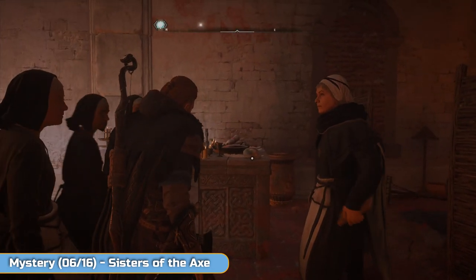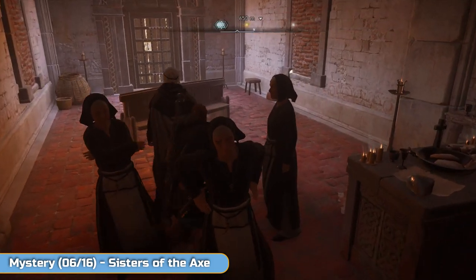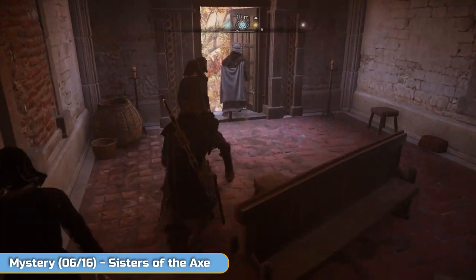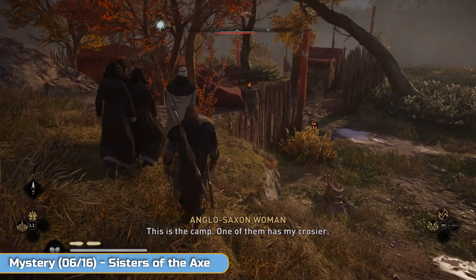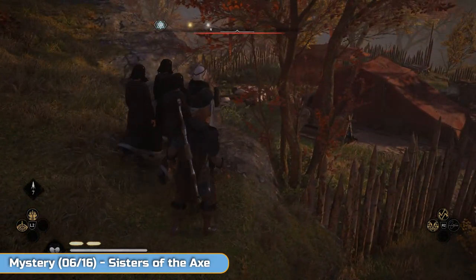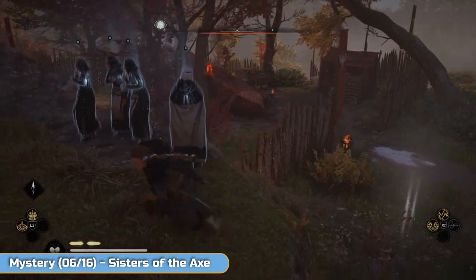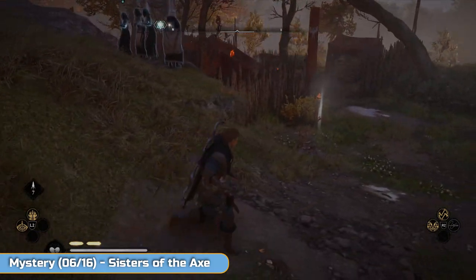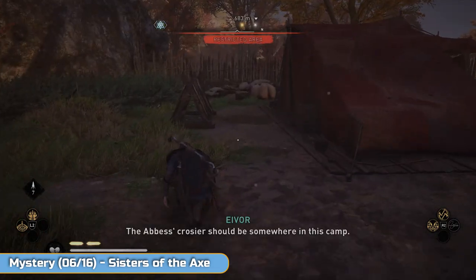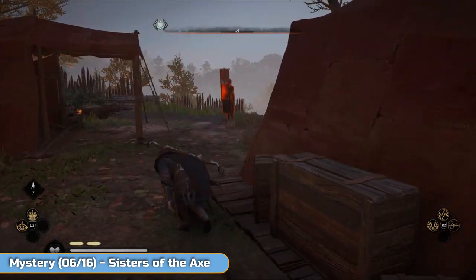Follow them and protect them — not that they actually need protecting apparently. Go down the hill and you'll get to this place where you need to steal something back. I'd actually come to this camp before doing this mission so I'd already cleared it out — there may be more enemies for you. Kill the mission-based enemy. If there aren't others that's why I've already cleared this place out.